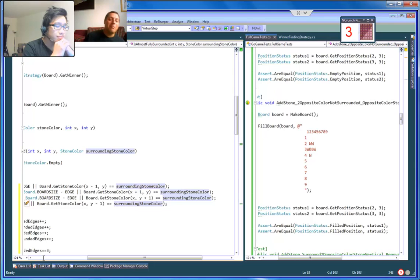Yeah it is. But just to understand the logic here: something is considered 'almost surrounded' when — for us, the simplest case — it has 3 different-color edges and one same-color edge.